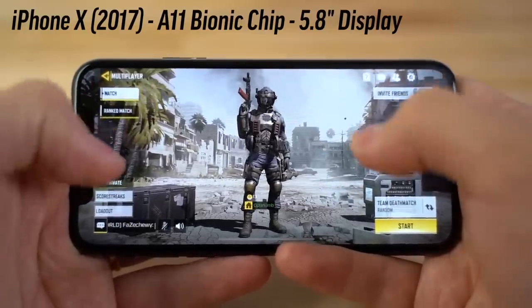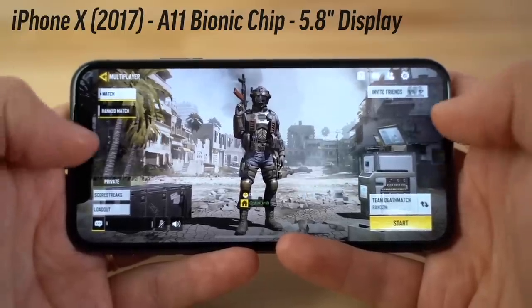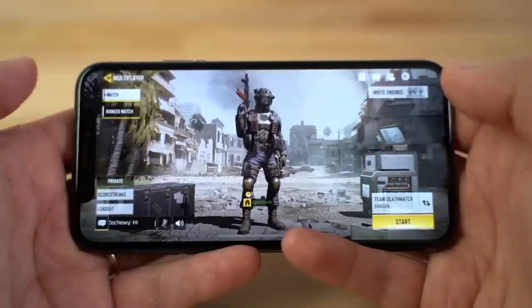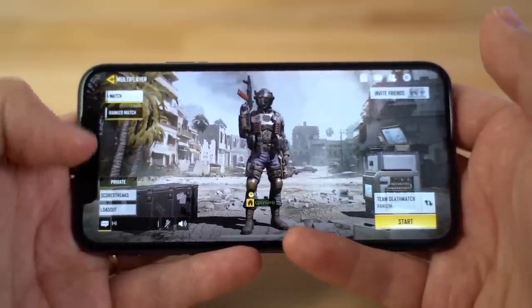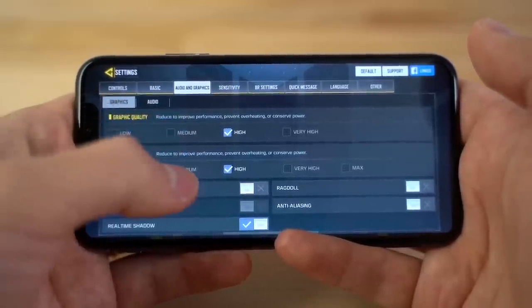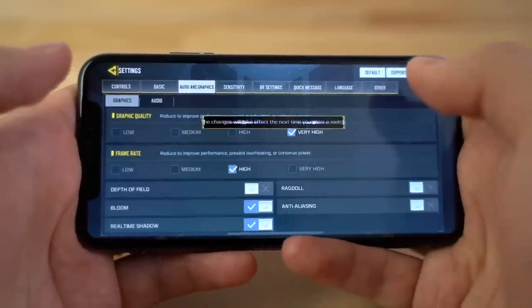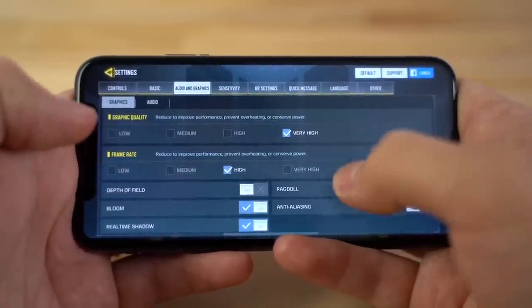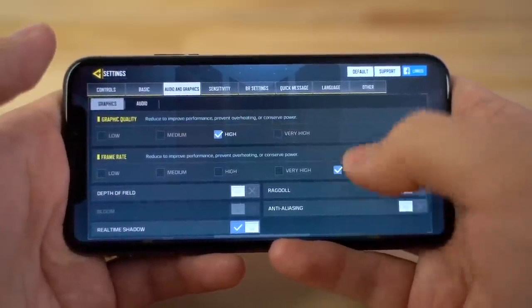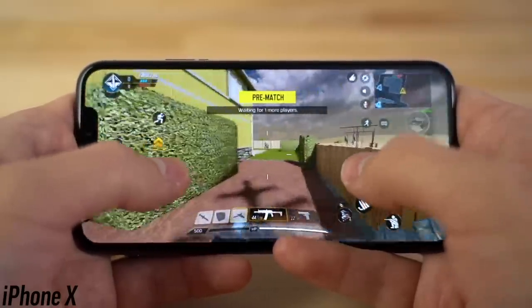Now switching over to the iPhone X from 2017 with the A11 chip. First of all, I'm noticing the difference in speaker quality — much louder. And of course there's the full-screen edge-to-edge display except for the notch. This definitely looks a lot better. Interestingly, it defaults to high graphics and high frame rate, but this time I get the option for very high and even max frame rate.